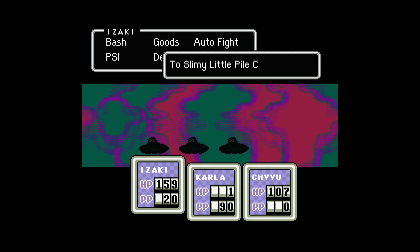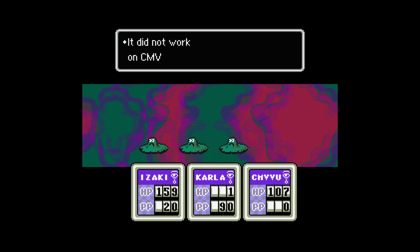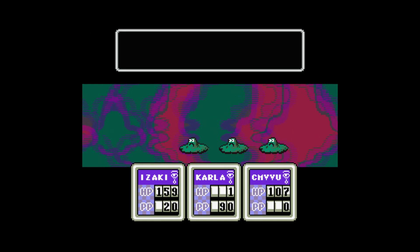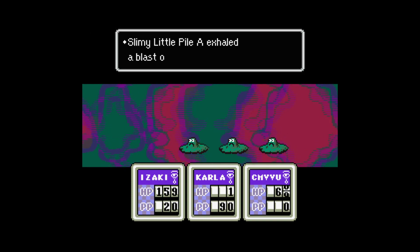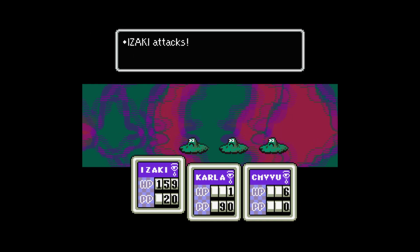I guess I'll just start out with trying to bash them. Hopefully that works. Here we go. I can understand an enemy that summons other enemies — that's fine. I can even see an enemy that raises enemies you've killed from the dead. Even that's okay. But when it's just a loop like this — I can see those sorts of enemies in an ARPG where you can run away from them, physically leave the premises if shit gets too bad.